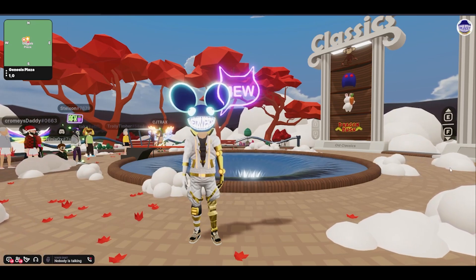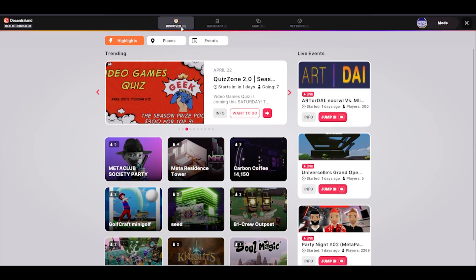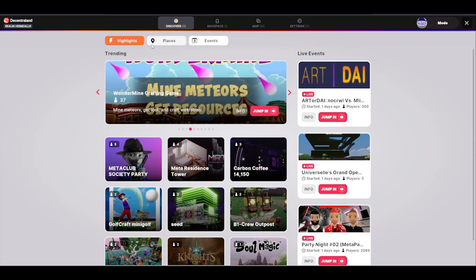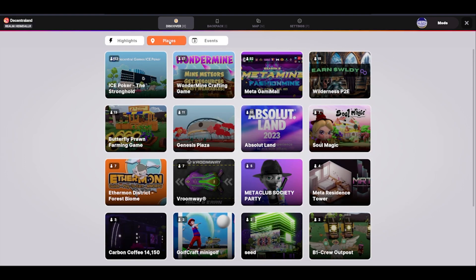If you press X on your keyboard, or click on the bubble on the top right of your screen, you will be taken to the Discover page. Here you will see a button that says Places. On this page you will see the most populated locations listed from most populated to least populated.